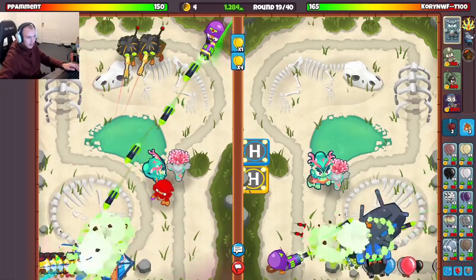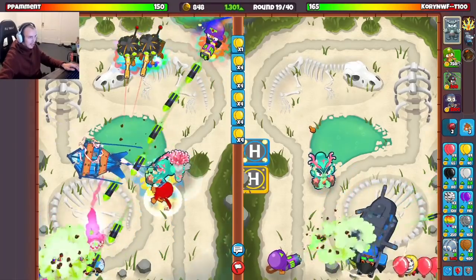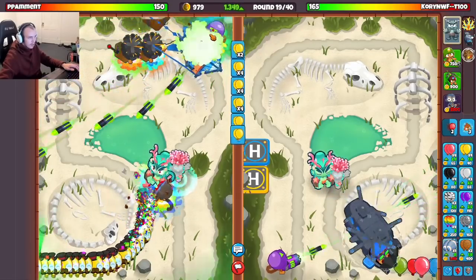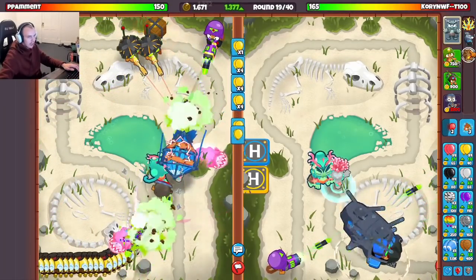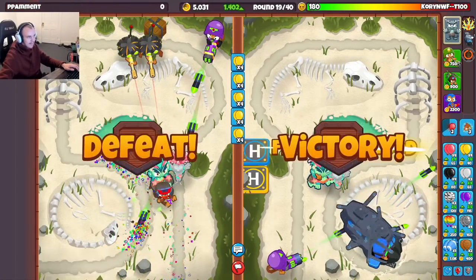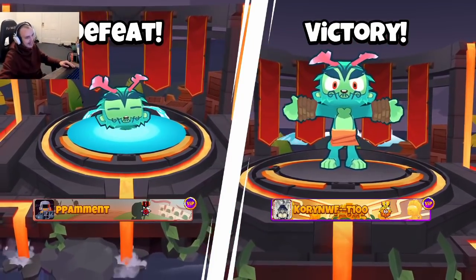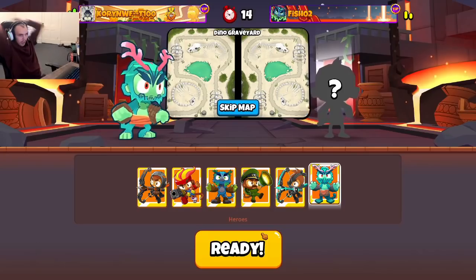Let's send him a fortified moab and balloon boost it - we'll see what he does. He ends up boosting. It looks close - he's not targeting his dartling. He might have just thrown the game so hard because he didn't target his dartling at all. They're dead. I'll catch you on the next one.